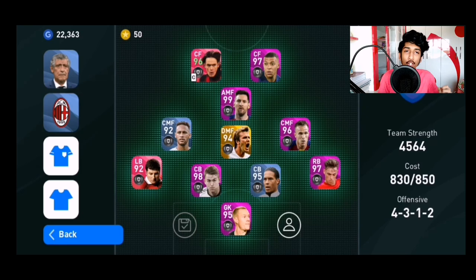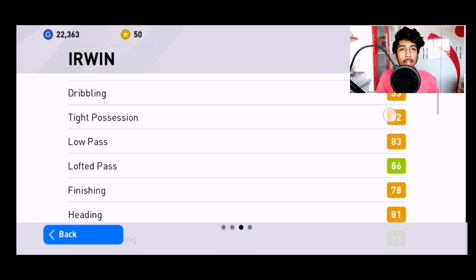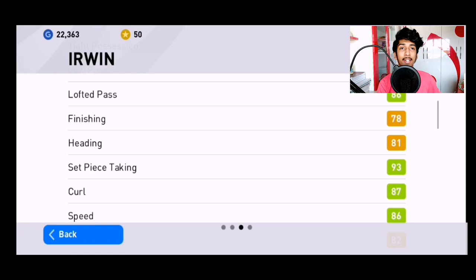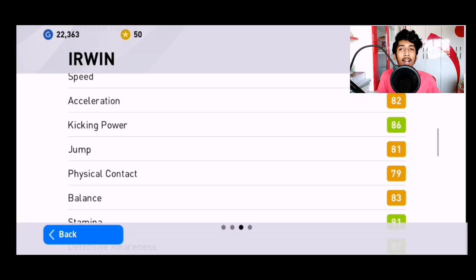Other options for right back are Joshua Kimmich and Nelson Semedo. These three are really defensive right backs and you should definitely try them out. Irwin is a really good defensive left back with good pace. Pace is really important because you want your left back and right back to chase the opponent attacker down. In online matches it's very common to face opponents with Aubameyang, Mbappé, or Marcus Rashford in their attacking lineup, so you need good pace in your defense.